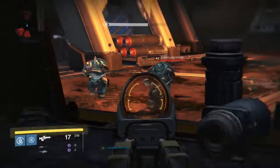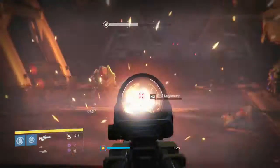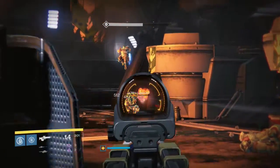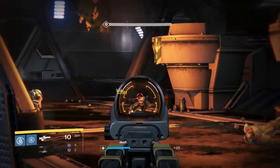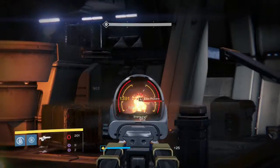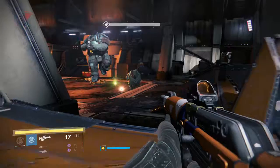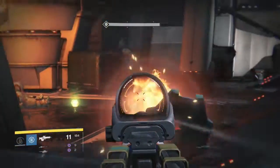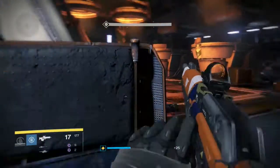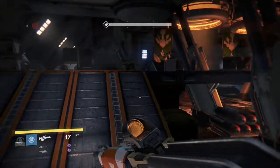There's going to be enemies here - I think we need to kill them before Valus decides to spawn in. The good news now is there's only Cabal, so you don't have to worry about Scions splitting into two - just worry about them getting in your grill. If this cheese hasn't been patched I should be able to do this guy. There he is - I've got to set my plan into motion right now.